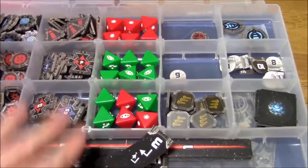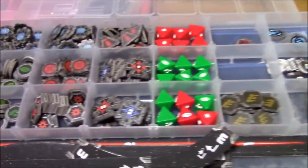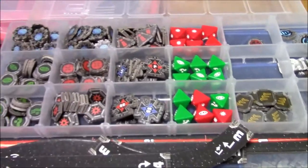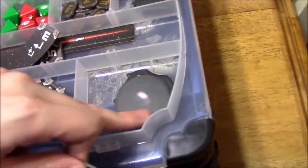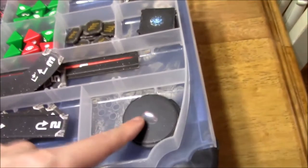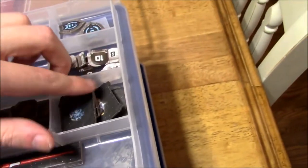These are all my dice here. I've got munitions tokens, some numbers in case we have extras or copies of the same one, stress tokens — all that stuff. I've got asteroids, proximity mines, seismic charges, cluster mines, and bomb tokens. That's basically what I pull out any time we need to start a game up and set up the board.